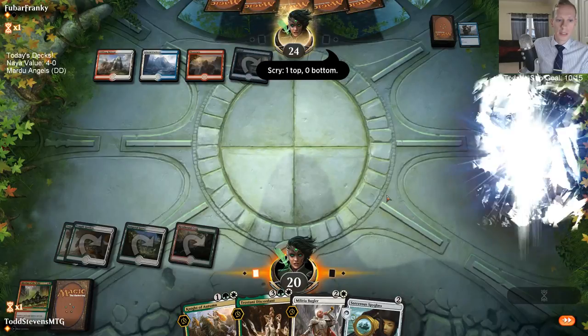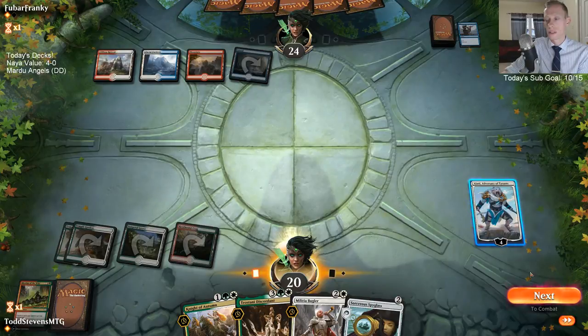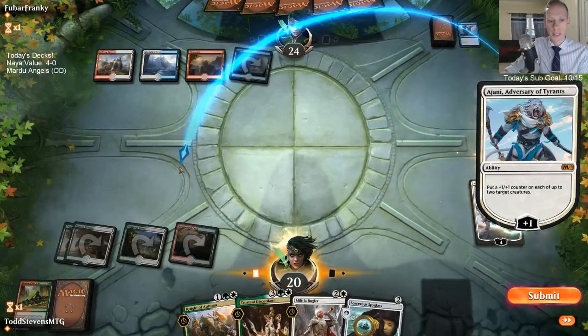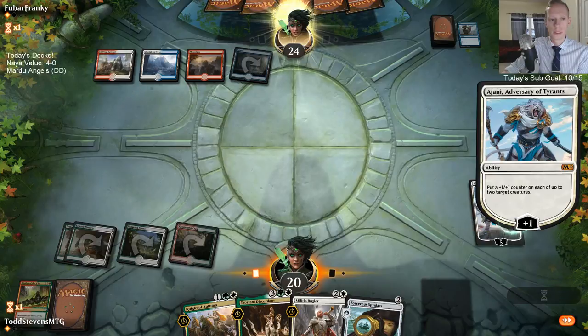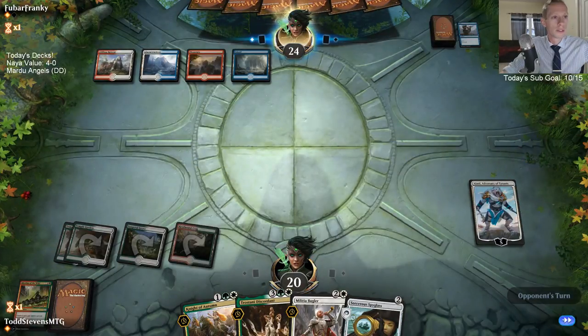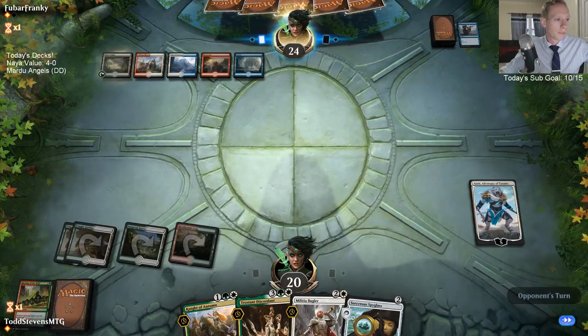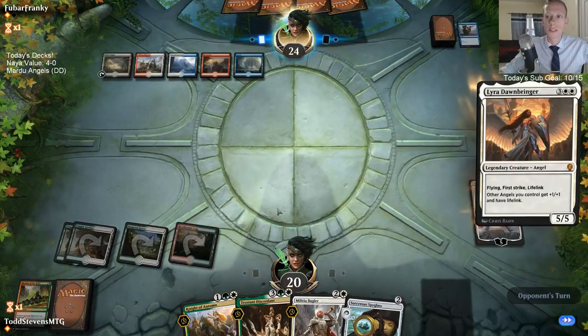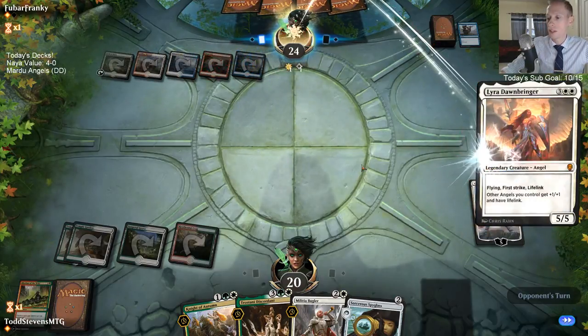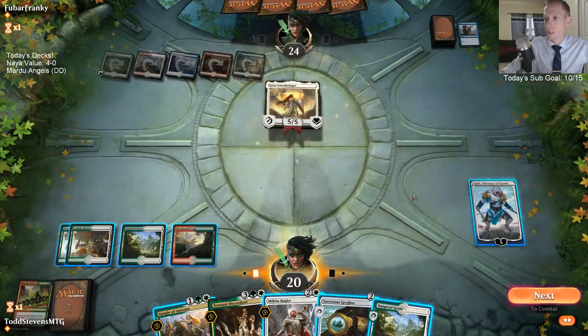Does Rally to Battle take your creatures out of combat if you try to use it as an offensive trick? Do creatures deal damage when they untap? Rally to Battle — let's take a look at that card. Creatures you control get plus one, plus three until end of turn, untap them. Yes, they still deal damage — they just untap but they're still dealing all of their damage.